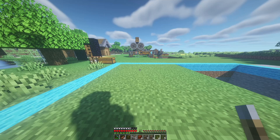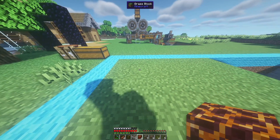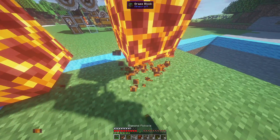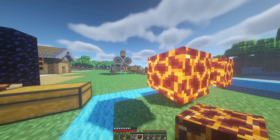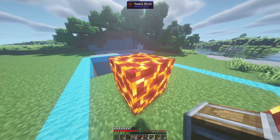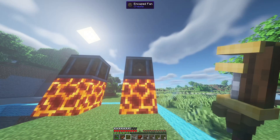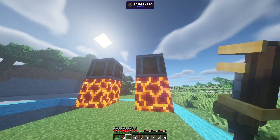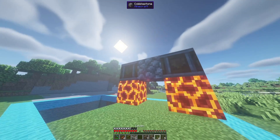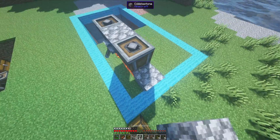We'll start by placing up two magma blocks, then break the temporary scaffolding. Now we have our two magma blocks — this is just like what we did before. We're going to go ahead and place our encased fan on top of each one. Then we'll place a piece of cobblestone and a lever to activate our fans.